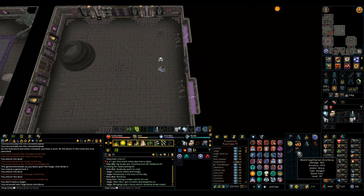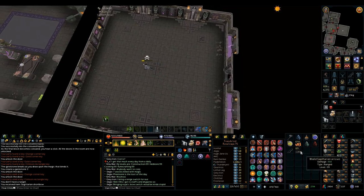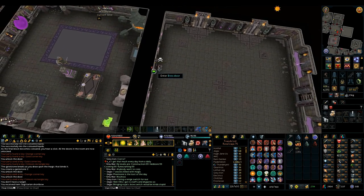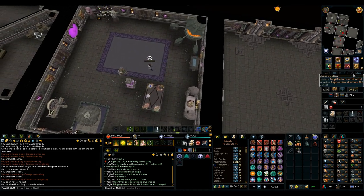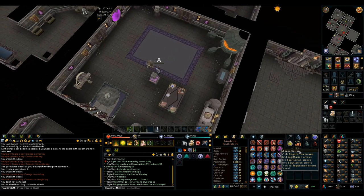I was just doing one dungeon for my daily challenge for Dungeoneering and got Sagittarian arrows on the first try — it's awesome. I've been looking for these. I wanted them because I had Gorgonite arrows still bound from when I was less than 90 ranged. I already had a Sagittarian shortbow bound but couldn't find two different ammos, so this is really nice to get.